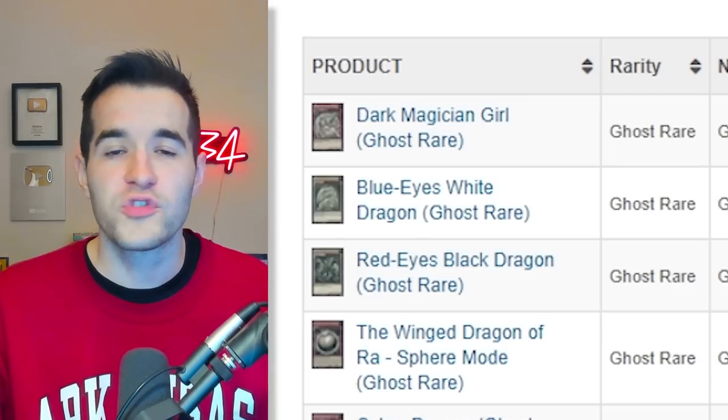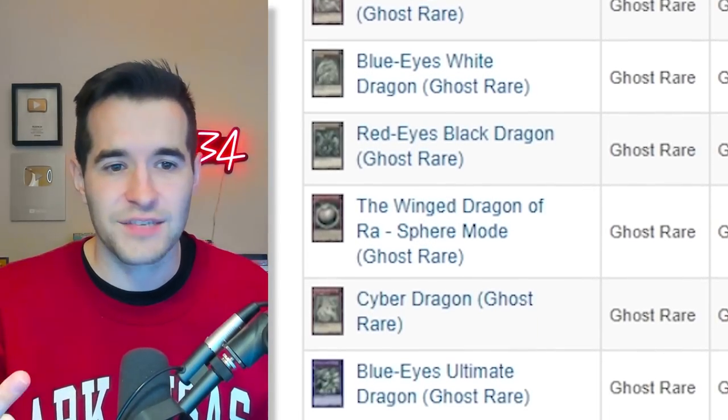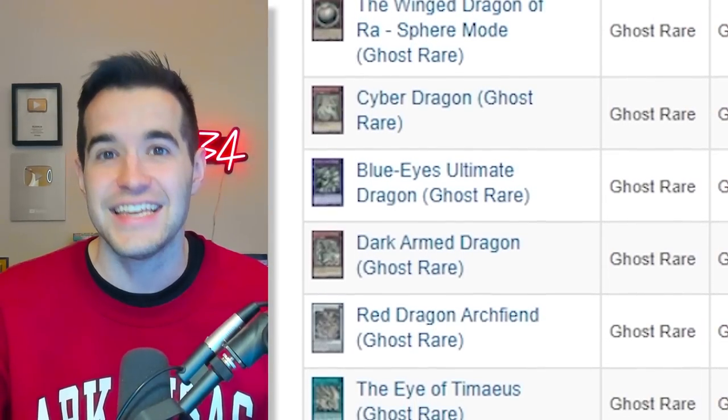These ghost rares are not just any ghost rares — numbers one through six are amazing: Dark Magician Girl, Blue-Eyes White Dragon, Red-Eyes Black Dragon, Cyber Dragon, Blue-Eyes Ultimate Dragon, and Dark Armed Dragon. All insanely nostalgic, awesome collectible cards. There are a couple of issues — the ghost rare foiling is definitely lacking compared to older ghost rares. But John's point about bad condition actually goes both ways. Yes, it's a bad thing when you pull one that's lightly played. But from a PSA grading perspective, this actually makes the set interesting: if cards came out with factory issues and damage, it makes the pop really low. Having a PSA 10 is extremely rare, making a massively-printed card actually super rare in perfect condition.